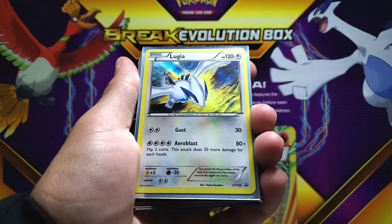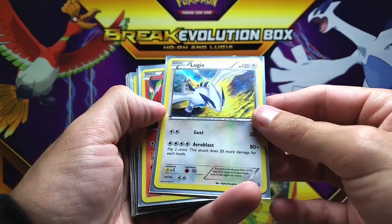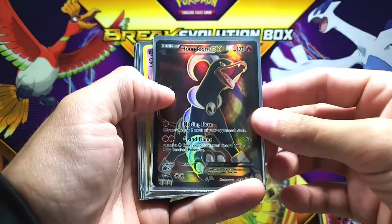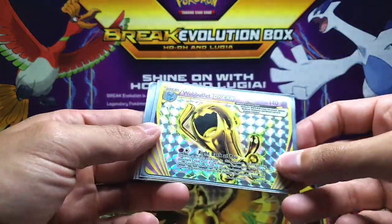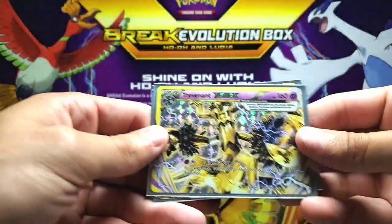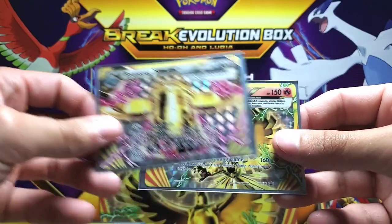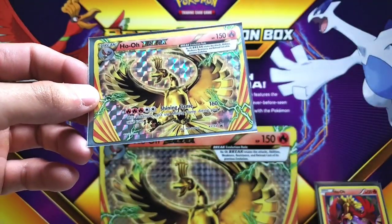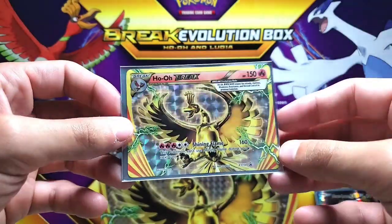Let's go over the recap. Absolute fire. Lugia, Ho-Oh, the Houndoom EX full art, the Wobbuffet Break, the Trevenant Break, the Bronzong Break, and the Ho-Oh Break. Come on. It's getting to the point where we're just pulling absolute fire all the time.